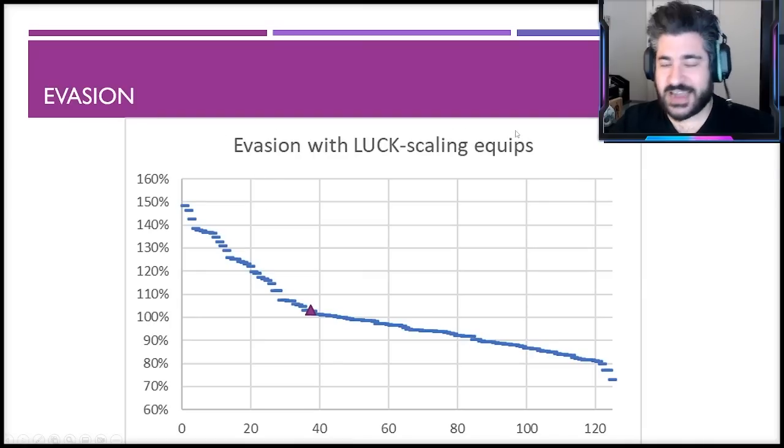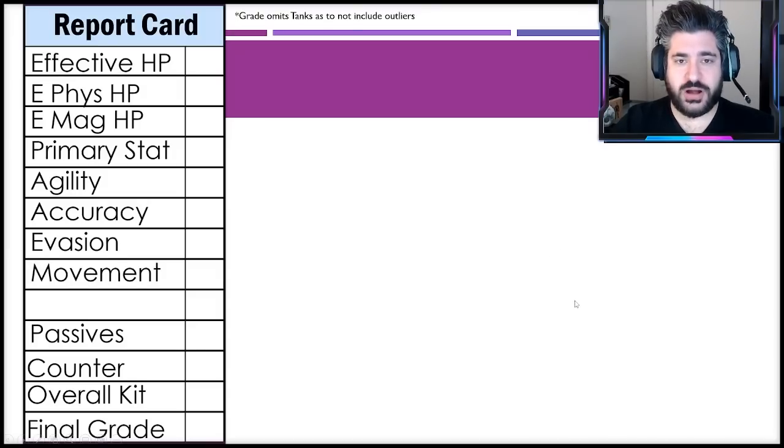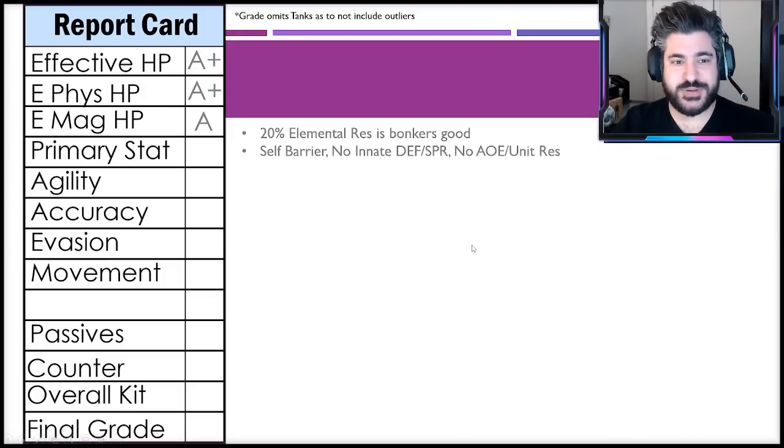As an evade unit: he's not one at all — don't even attempt it. Now the report card: effective HP takes your health pool into account alongside defense, spirit, and resistances to create a real number — essentially how much damage you'd need to deal to kill him. Effective HP gets an A+. He is among the best in the game, second only to Thanked Red in that regard. He's got 20 percent elemental resistance on his passive, which is extremely good, plus a self-barrier.